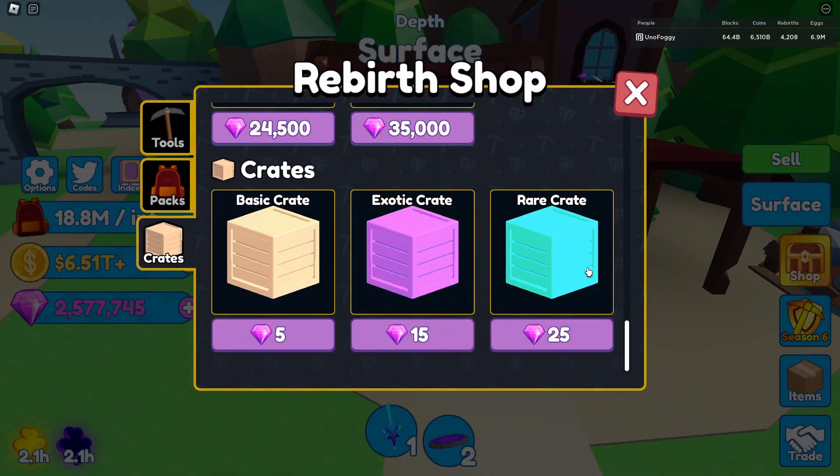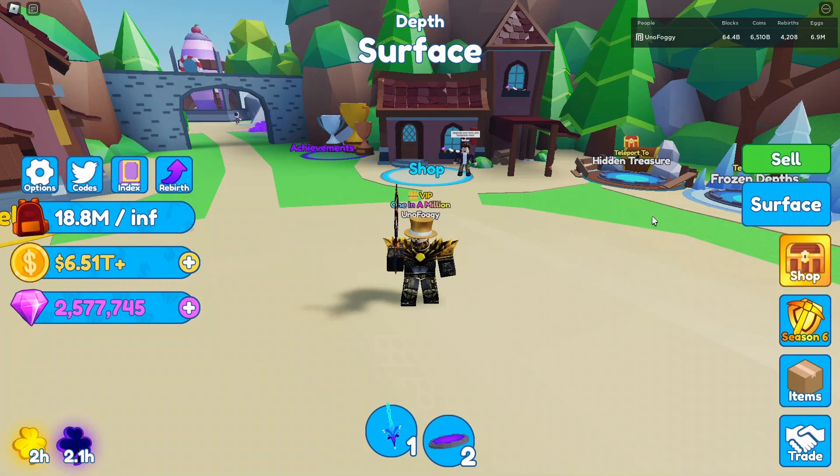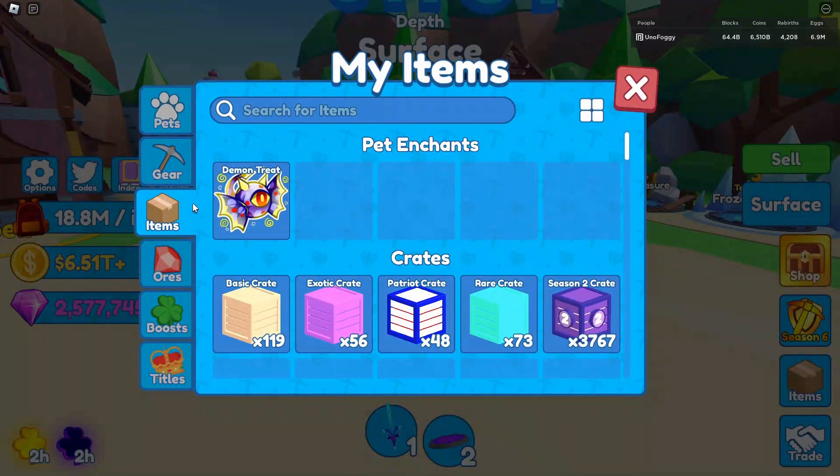Just getting a new crate — maybe something past rare, like a legendary crate — would be quite fun. Or as I discussed in the last video, maybe a season 7 crate could be pretty cool. Maybe even a Christmas crate once the whole Christmas event comes out, so we can actually get some more improved stats as well.